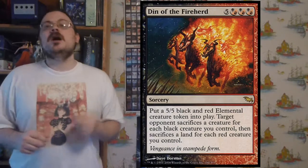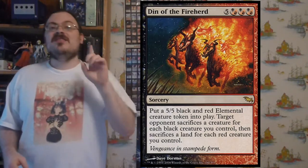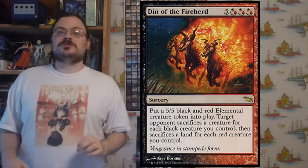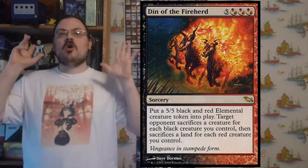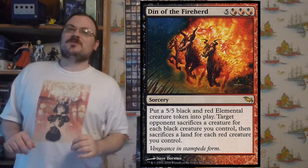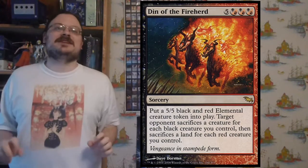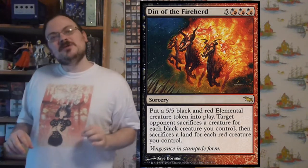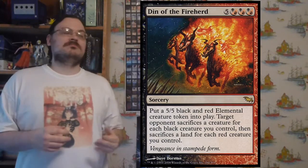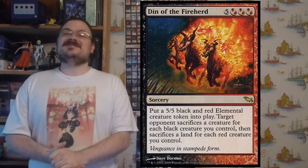Din of the Fireherd: put a 5/5 black and red elemental creature token into play, then target player sacrifices a creature for each black permanent you control, then sacrifices a land for each red permanent you control. Even in a pure black deck this makes your opponent sacrifice at least one land. With lots of black creatures they sacrifice many; if you're playing black and red simultaneously you wipe out both creatures and lands.